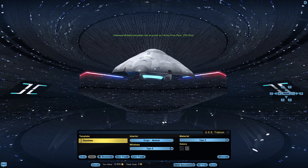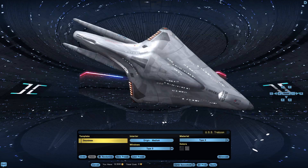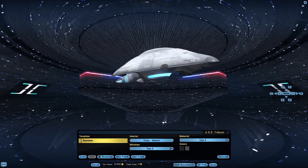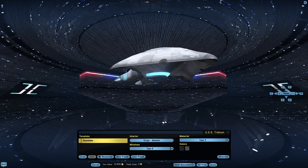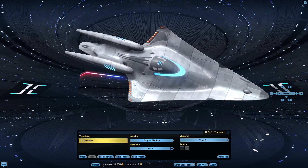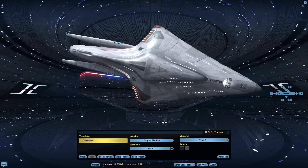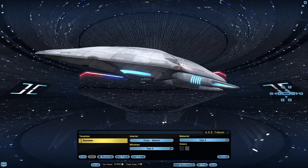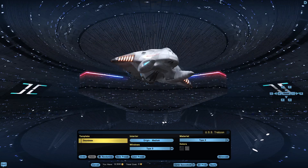Because this is designed more as a long-range science vessel than a warship, we drop Weapons down to 8 and put that freed point into Computers. Final stats: Comms 9, Computers 11, Engines 11, Sensors 10, Structure 9, Weapons 8. That works well enough.